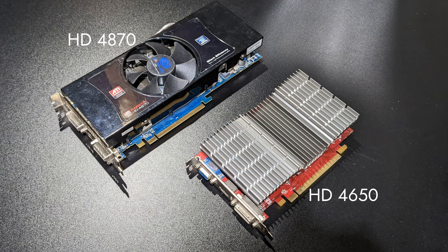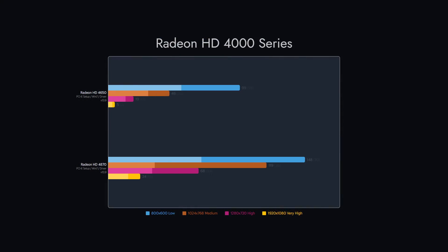Our two cards from the ATI Radeon HD 4000 series both showed excellent performance, with the 4870 hitting 60fps on the high preset.